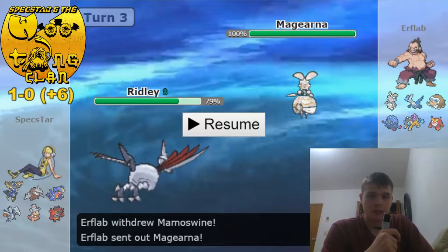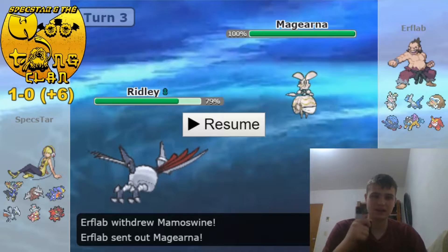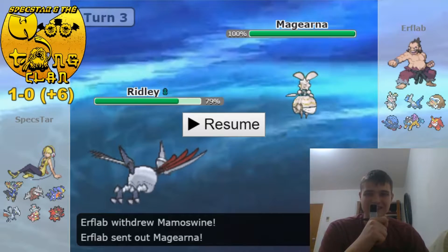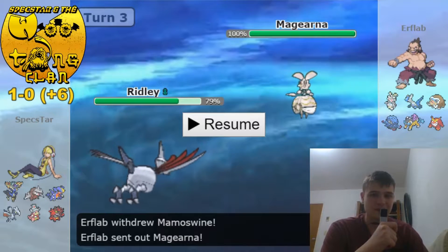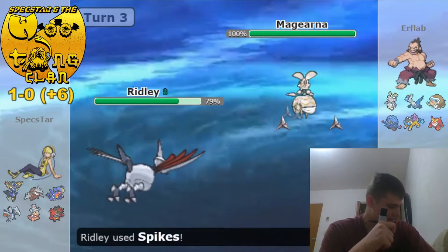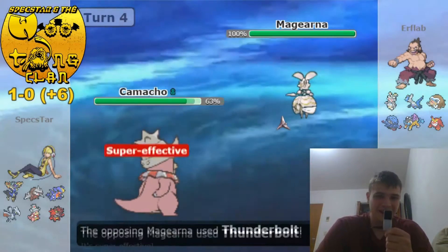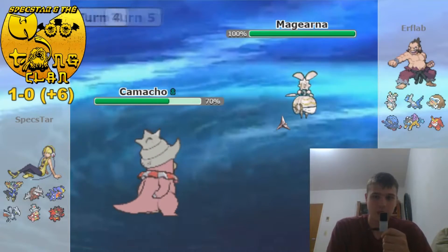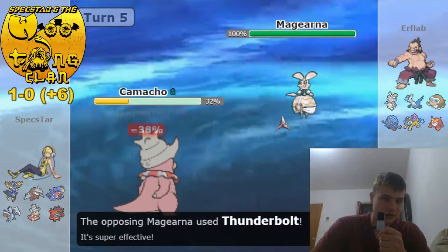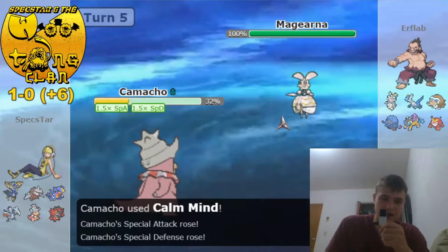Based on that damage, I figured he would just get out — he was not doing too much, he probably didn't want to stay in on the Skarmory. If he opted to attack me, I could have Roosted up the next turn provided I wasn't flinched. So I decide to get up my Spikes. My dog comes and gets in the way of my commentary, but I get up my Spike as he brings in Magearna, and I bring in my Slowking, which is a fairly reliable answer.